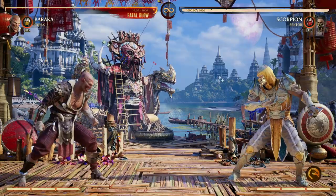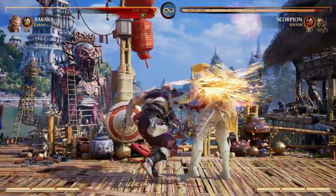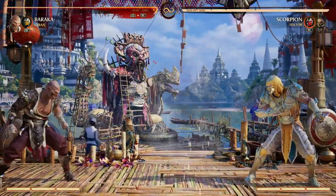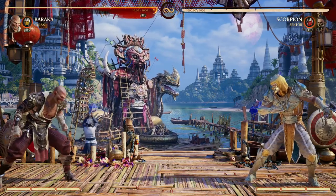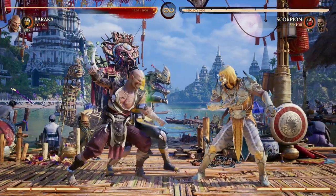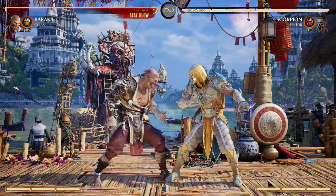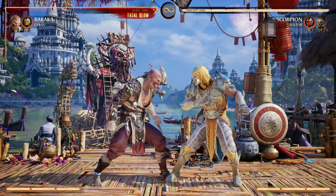Most of the time you're going to see yourself using the standard default cameo move — the spinning blades — along with your blades, but throwing out the forward cameo is not a bad option either to create that pressure and create that situation where your opponent does not want to approach you because of Cyrax there. If you ever get the chance, that's a great option, but let me show you what's going to happen when our opponent blocks all of our attacks when we're using Baraka with Cyrax as a cameo.